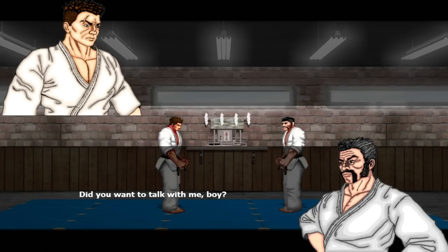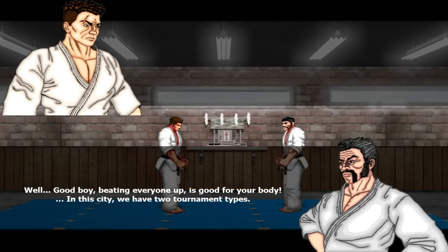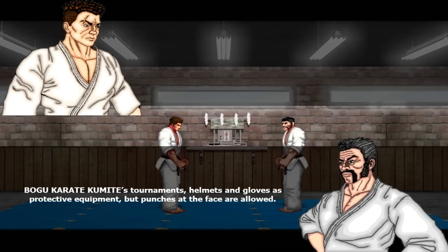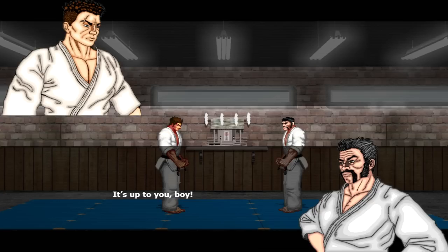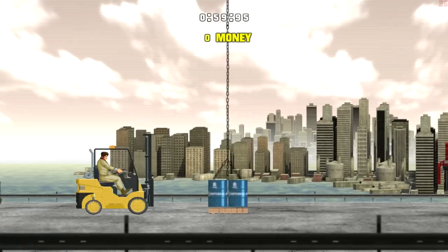This is Captain Handle Bandit — I call him Comrade Handle Bandit. He's the guy that trains us in between fights. The in-game dialogue goes: 'Did you want to talk with me, boy?' — 'Sensei, I want to fight. I am going to join up a tournament.' — 'Well good, boy. Beating everyone up is good for your body. In the city we have two tournament types.' Thank you, Commander Handle Bandit. But first, just like in real life, we've got to work our shitty job in order to move things forward.